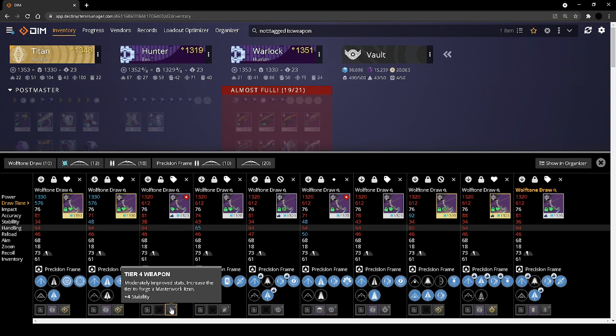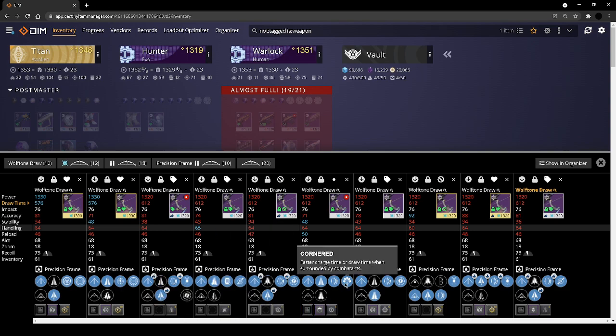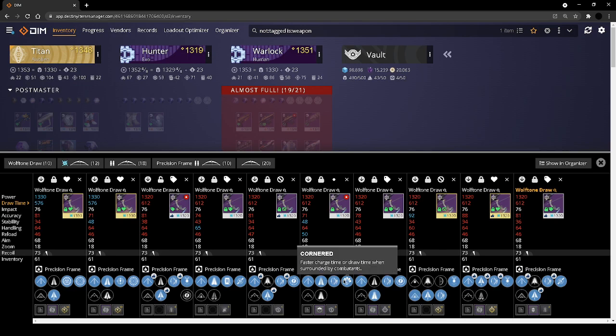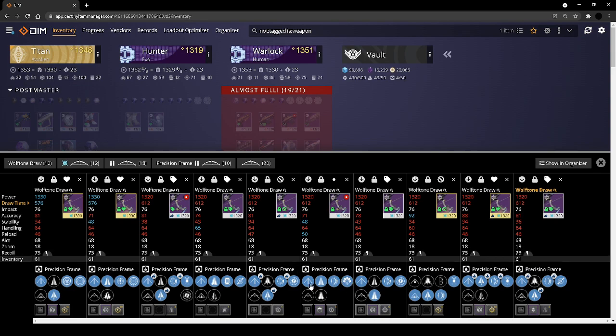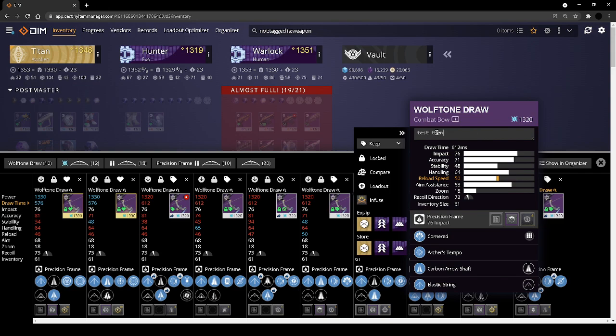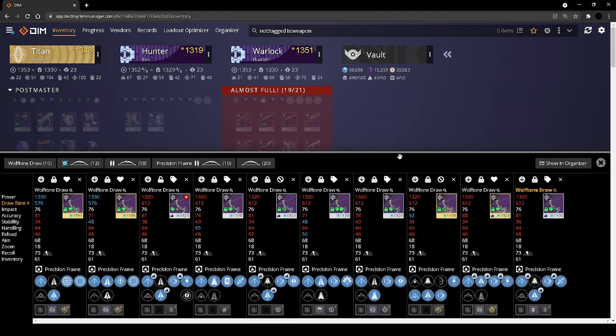For stability on bows — I don't know this for sure, but I theorize it lets you hold the bow longer and hold the shot. Cornered is the opposite of ensemble — threat detector increases handling, stability, and reload; cornered increases draw time. I'm actually super curious to play around with this especially since it has almost the perfect roll, but I don't necessarily like it too much. I'd rather use the other perks.